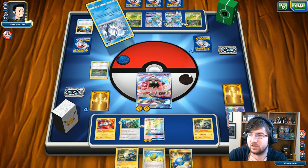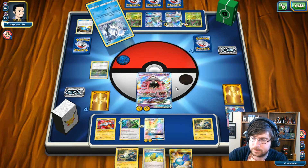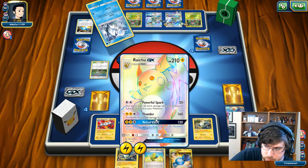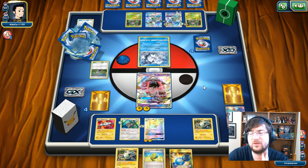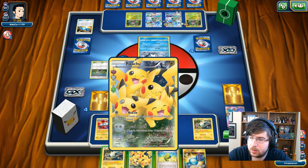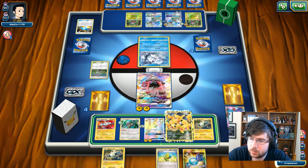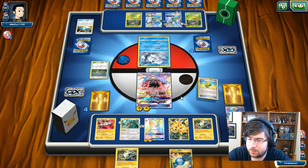We're going to see another Drampa in the back — this one here is slightly damaged. We're getting Red Carded again. Not great. We're seeing a Rare Candy, and Potown comes into play. Nine Tails — and of course it had to be Safeguard.